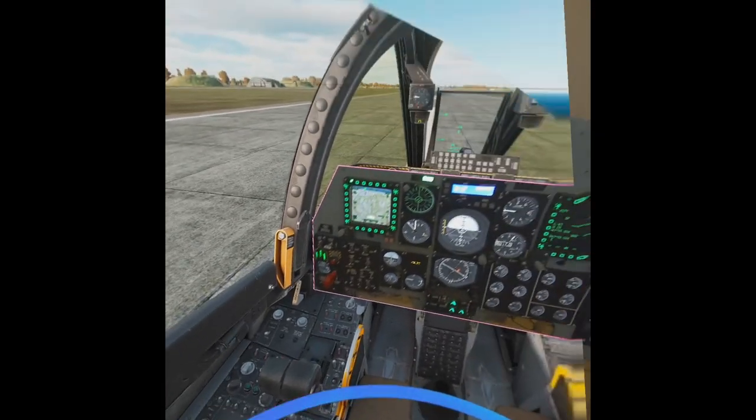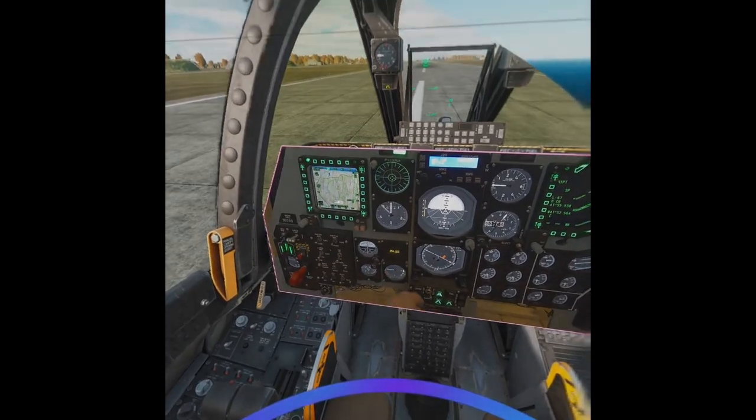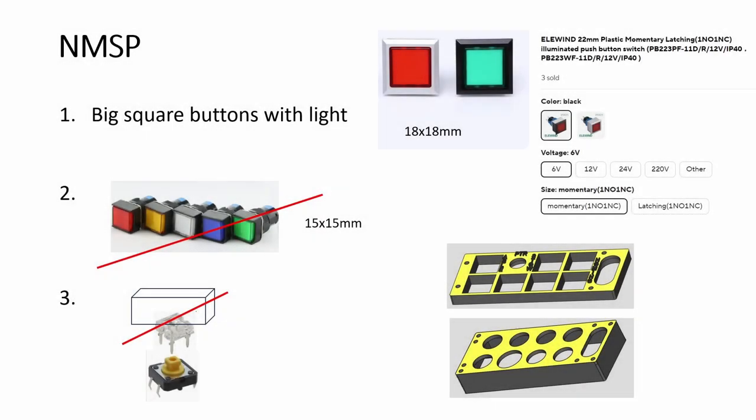Hey guys, welcome back to Simpin Academy. Today we look at NMSP and the UHF repeater. Starting with NMSP, I have chosen this biggest light switch with a push button and it will light up.